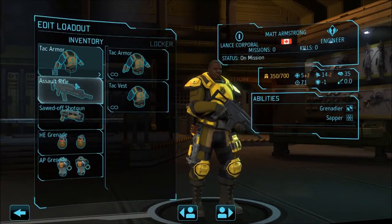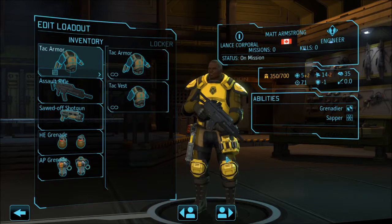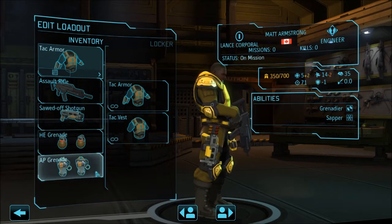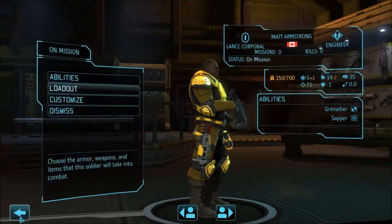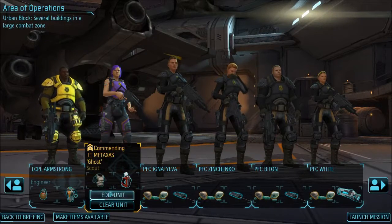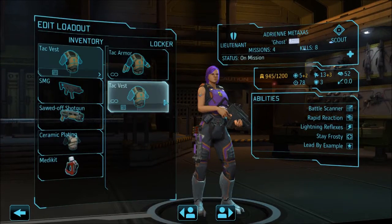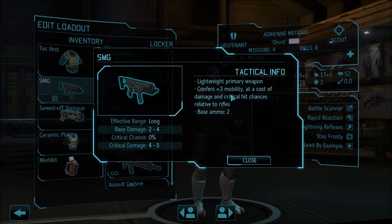Because this is such a light mission, you have the assault rifle and the sawed-off shotgun — and two types of grenades: an AP as a last-ditch to kill them, or an HE to clear out their cover so the rookies can get them. For the scout, I took the tac vest instead of the tac armor for the mobility.